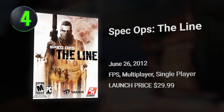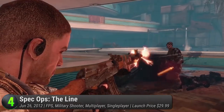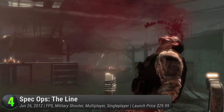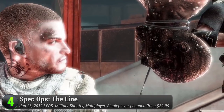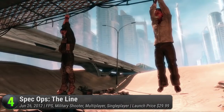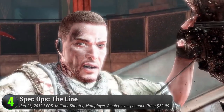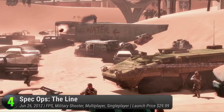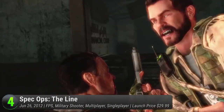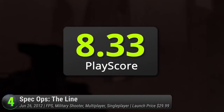Number 4: Spec Ops: The Line. Six years after its release, this Yager development title still remains in the hearts of shooting game enthusiasts — and not like they have a choice — with its story that tests every bit of your moral fiber. With influences ranging from Conrad's Heart of Darkness and Coppola's Apocalypse Now, Spec Ops is one cinematic video game. Play as Captain Martin Walker fighting alongside Delta Force and against his weakening mental state. Hide behind the covers of Dubai's deserts and defeat your enemies before the demons come haunting. Although it captures the gray areas of war, some players thought the gameplay wasn't quite up to snuff. Still, it's a memorable title that puts a new perspective on the military shooter. It has a PlayScore of 8.33.